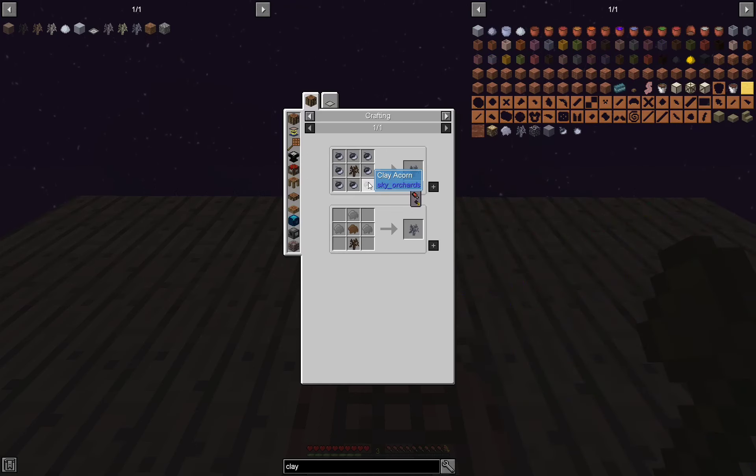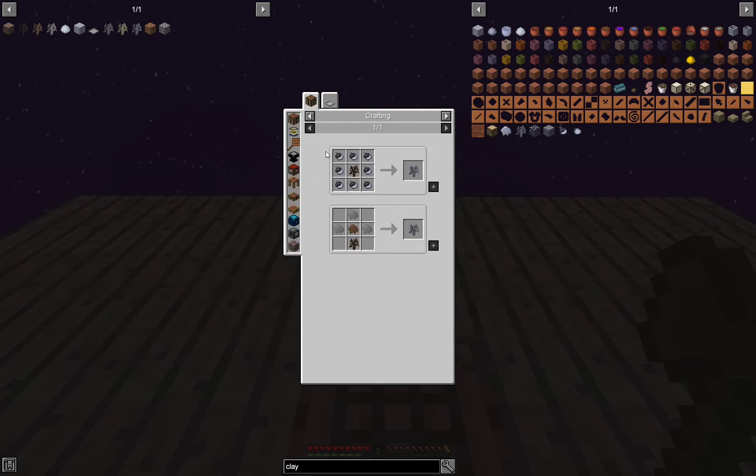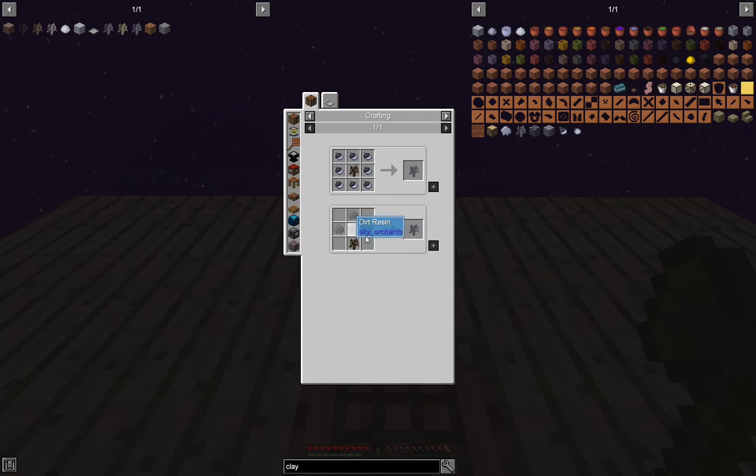Let's make ourselves a petrified sapling. Petrified hardwood — this is the advancement book, right? So I've got hardwood. We need a crushing tub, gravel, bone, and clay sapling. Let's start with this.